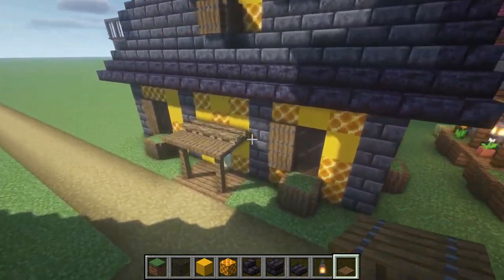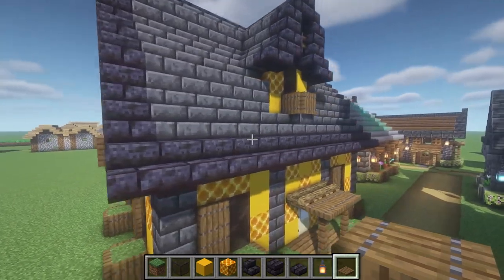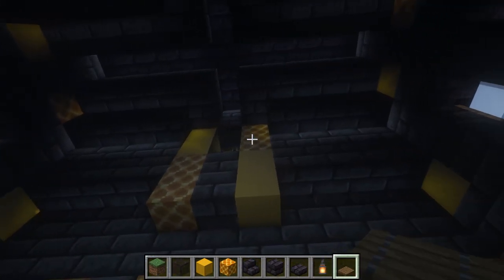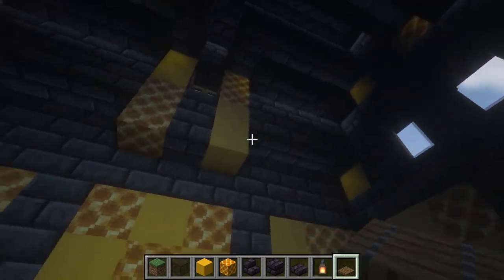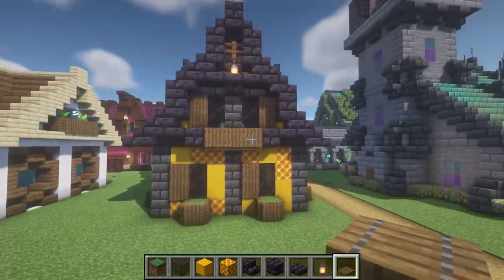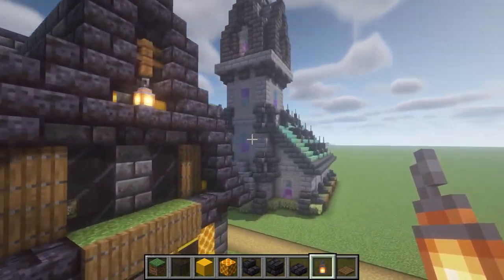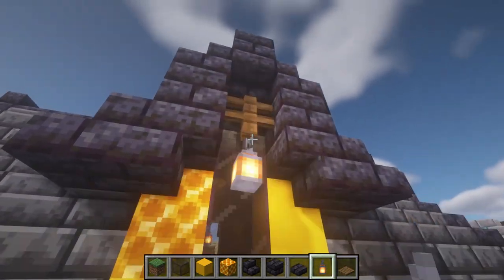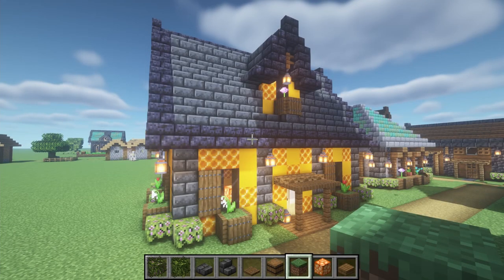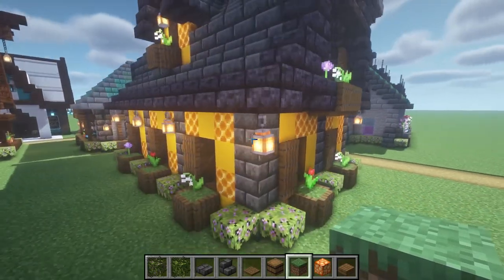All you gotta do now is place some azalea and flowers and stuff like that around the outside. I will be back to show you that, and of course I will do an interior to show you guys as well on how to set up this shop. It's going to look similar to one I built in a cottagecore world. I put some flowers and lanterns and azalea bush all around this house.